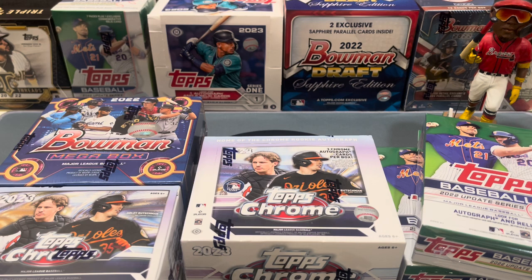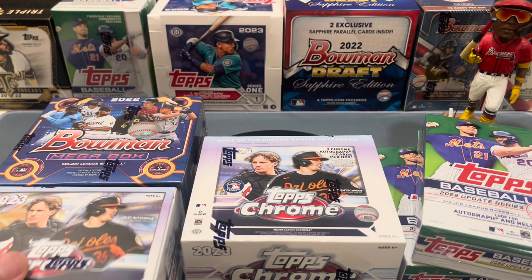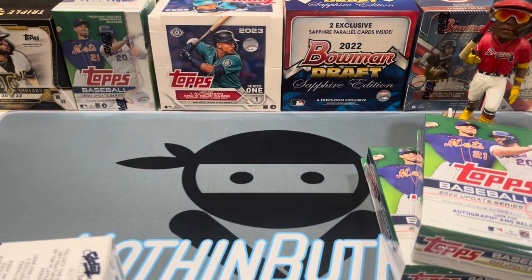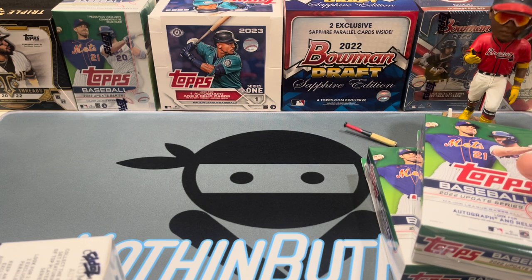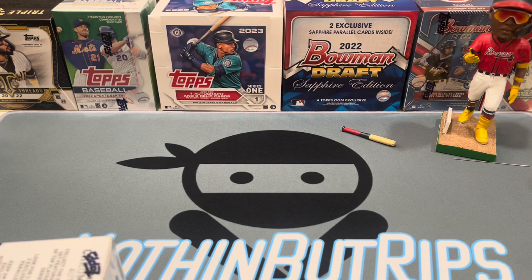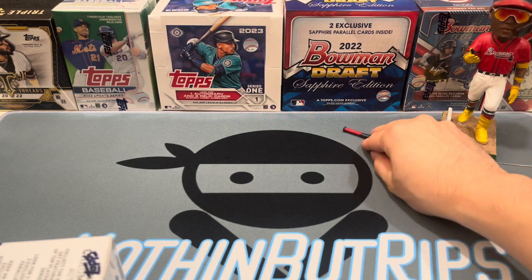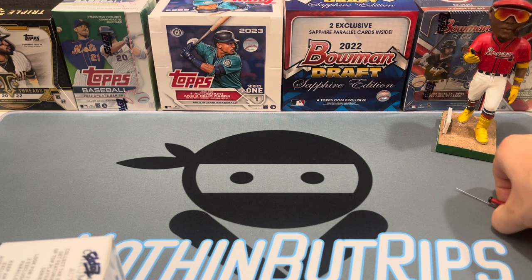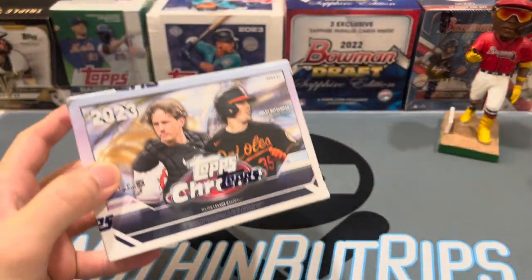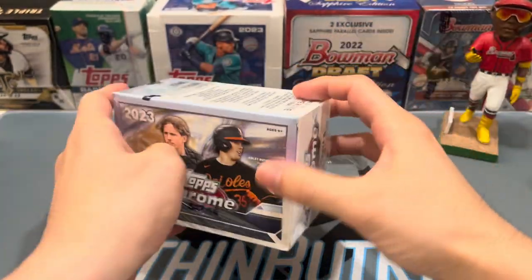Let's start with the blaster. We're gonna pull some hits today. Every time we've had bat-flip Ronald in one of the rips it's usually been pretty good, so we wanted to bring him back for some good juju.